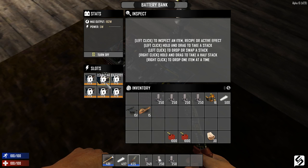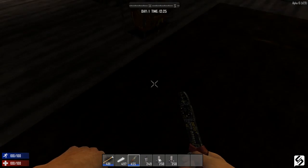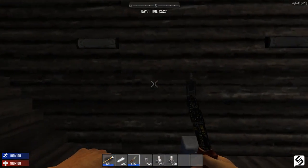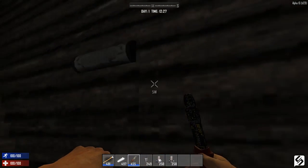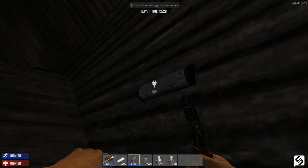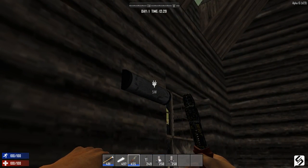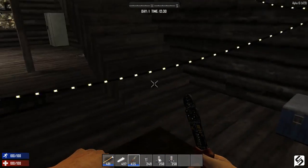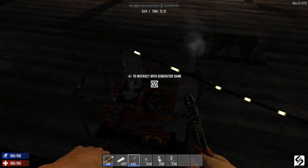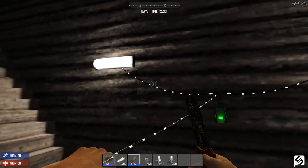What if you want to do a light switch so you can turn it on and off whenever you please? In order to make a light switch you of course need the bank you're running power from, a switch which can be crafted once you have learned the switches and triggers level 1 and 2 skills, and then whatever you're running the power to. So first start by connecting a wire to the bank with the wire tool. From the bank you run the wire into the switch, and then from the switch you run the wire to the light source or whatever you're trying to power. Make sure you do it in this order: you go from the bank to the switch to the light.